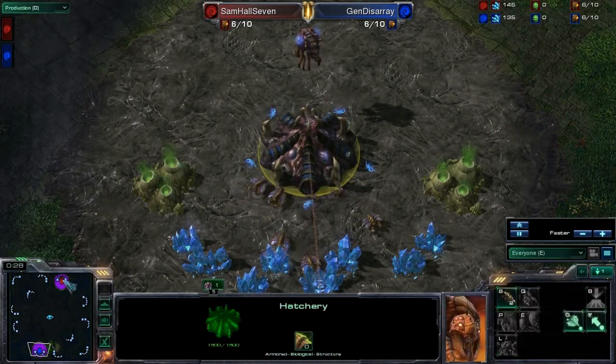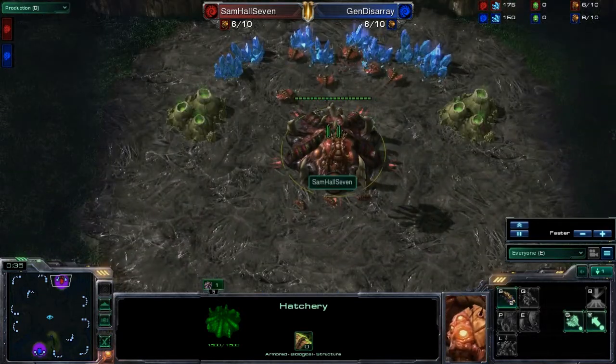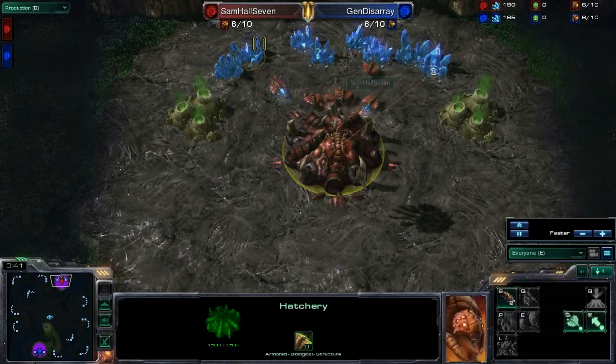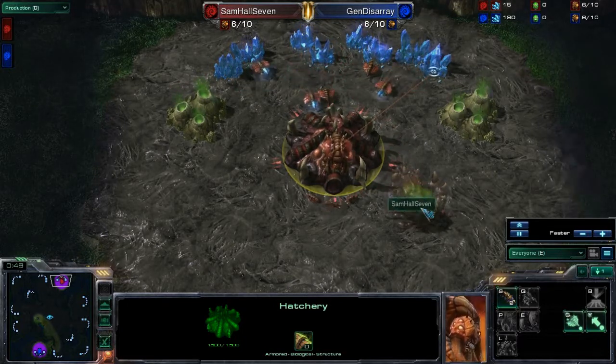This replay was sent to me by General Disarray, he's in blue here. The surprising thing about this — or maybe not so surprising — is that his opponent is doing the same thing. Samhall7 is staying on six drones as well — that's the six and six pool — and building his spawning pool.